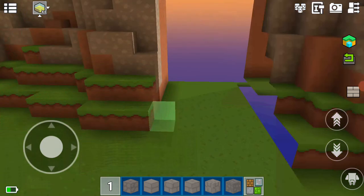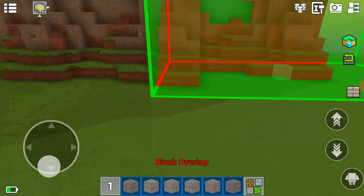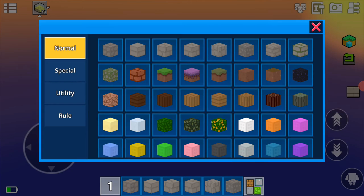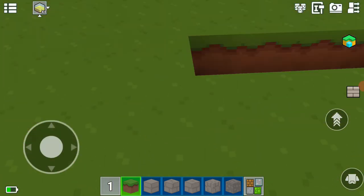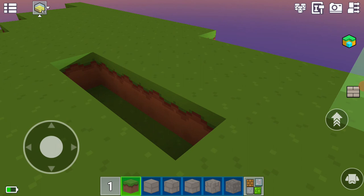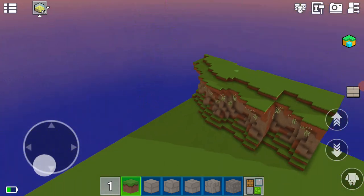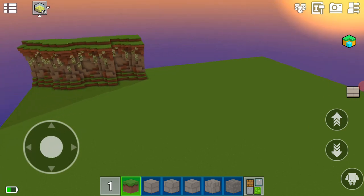There we go, I'm going to use one here, I'm going to put one there, and there. That's how you make a good cliff. Now I'm going to get grass and place down some grass. I'm going to make this into a battle because I like battles. If I just go from a distance, this looks pretty nice right now.